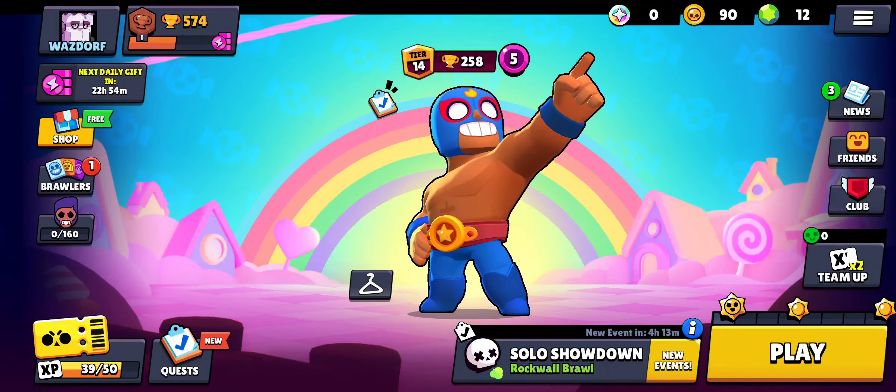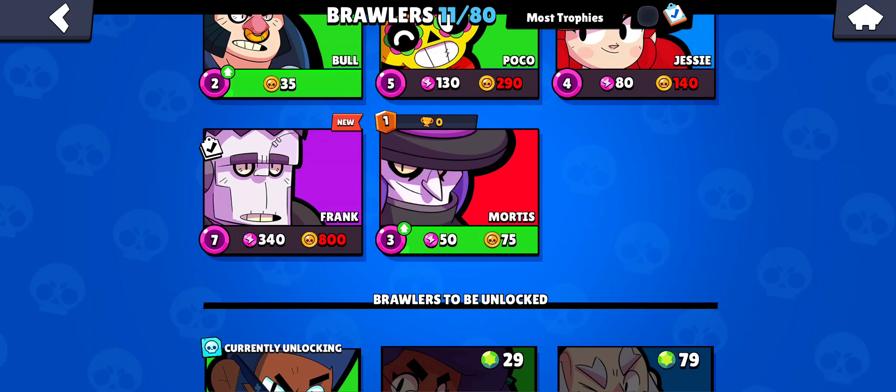So first, just open your game. As you open Brawl Stars, you are on the home screen. Stay at the home screen and look to your left where you can see the Brawlers icon. Press it, and you will see the Brawlers page on your screen, where you can see the Brawlers you have and the ones you have not unlocked yet.